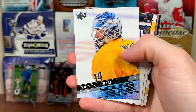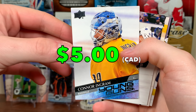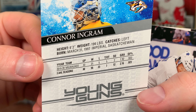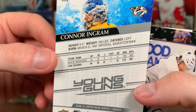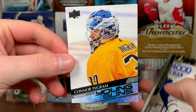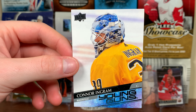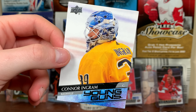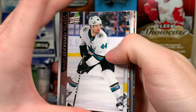Another Young Guns — Connor Ingram Young Guns! He's looked pretty darn good in the AHL, former Lightning prospect. Actually, let me rephrase — excellent stats this past year. A lot of these young goalies just need the chance. Give him some games. They just drafted Askarov though, so I don't know about that. Still no French Young Guns.